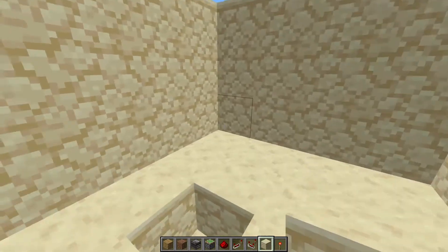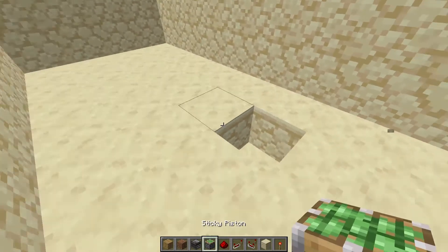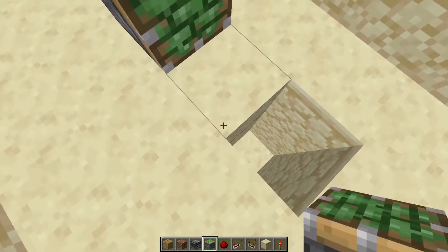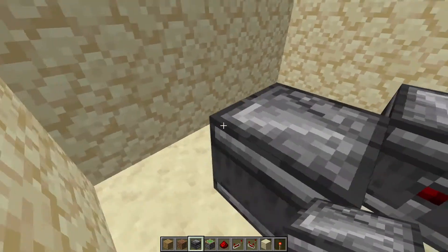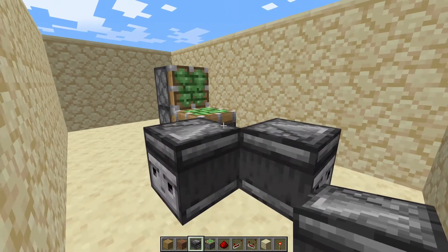Once you finish, the overall depth of this basin should be three blocks. Now you're going to dig down a bit more of your hole and place down two pistons like this, one piston on top. Then go ahead and place an observer like this, and one like this. These two observers are going to help this piston move up and down really quickly, which helps with the concealment of this contraption.